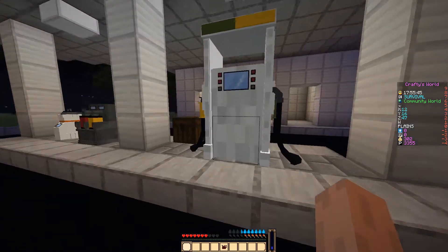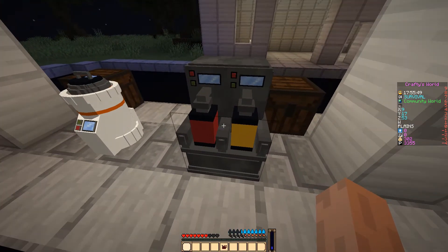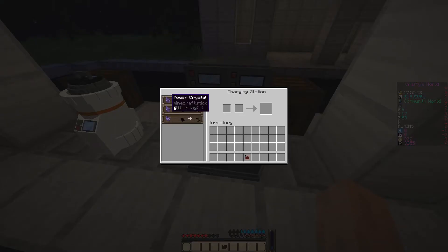Now that's the fuel. I created a battery charger which uses power crystals and a dead battery to create three different types of battery: battery A, B, and C.